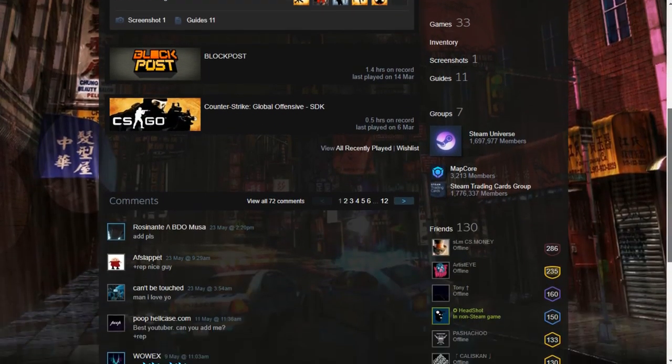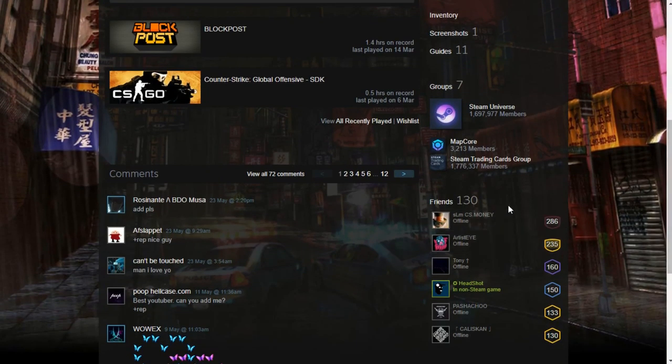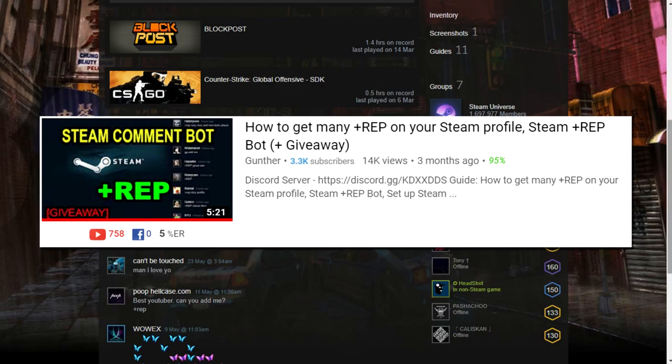Add more friends. However, if you have a friend with a VAC ban, it is recommended that you remove him from your friends list. Add more comments to your profile from other users. The content of the comments is not important. To do this, you can ask your friends and teammates to comment on your profile, and you can also use a comment bot.